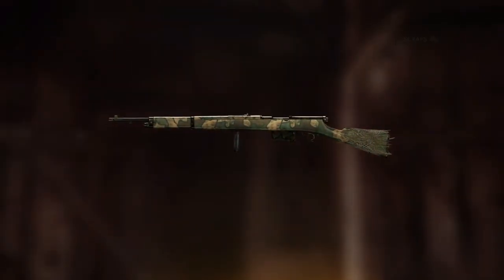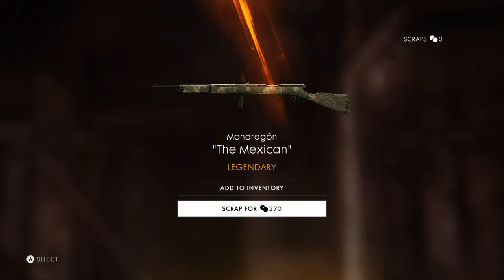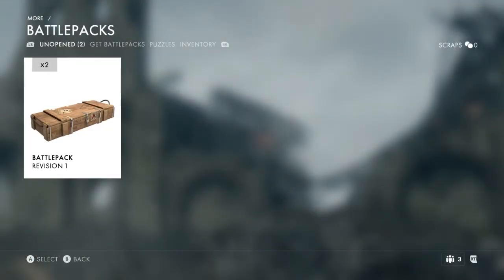I don't think I'm going to scrap any of the guns I get right now, at least in this video. I'm going to keep everything I get because the game has just come out. Oh! Is this an orange? We got a legendary one — here we go boys! Now I do not know how you pronounce that gun — the Mondragon? I don't know, hopefully I pronounced that right. But we got the Mexican version, we got a legendary one. And we can scrap this one for 270 coins — that is mad. The other ones I could scrap for 90 or 30. I will definitely add this to my inventory.